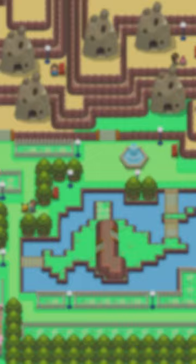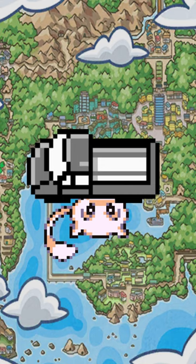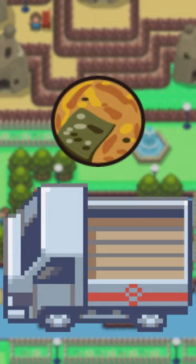That truck near the SS Anne is an icon of Kanto at this point. I mean, it is where you find Mew, after all. But Game Freak actually paid homage to that rumor in the Kanto remakes — there's a Lava Cookie there in Fire Red and Leaf Green, and in Let's Go, there's a Revive. They can't give you Mew for free; don't be greedy.